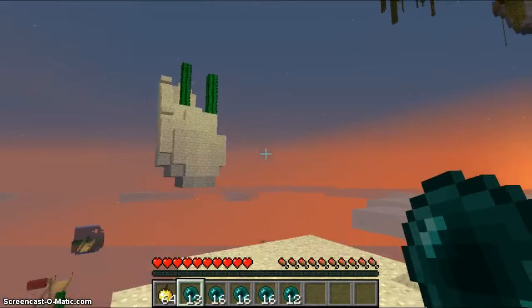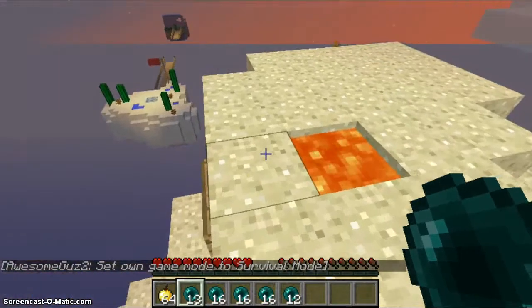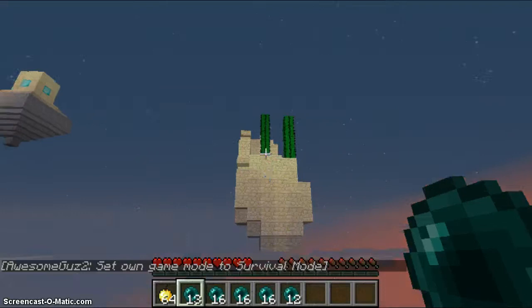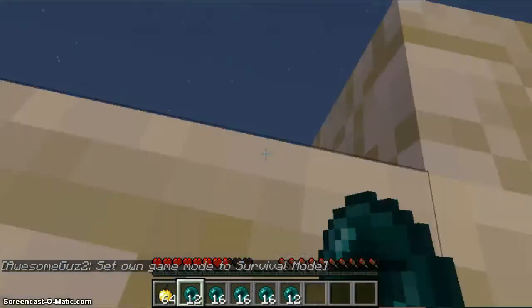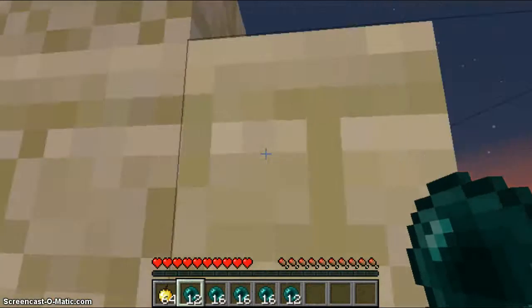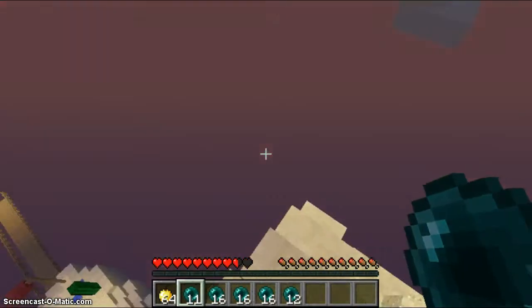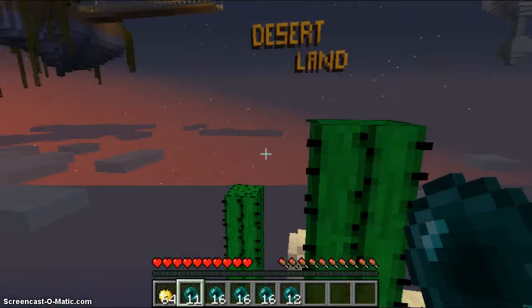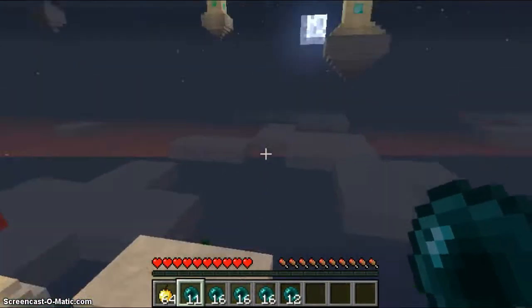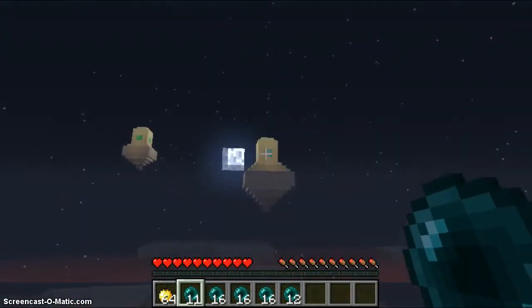Lava right there — desert land. Let's walk carefully around this lava. Are we supposed to go there? Are we supposed to go there? I guess so.